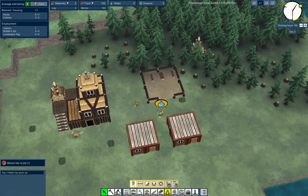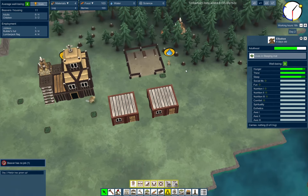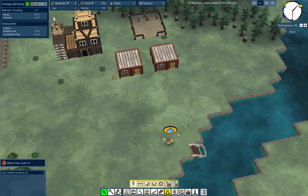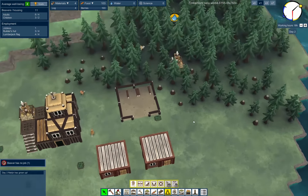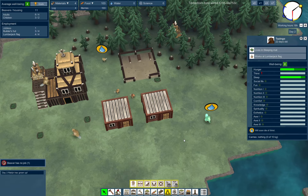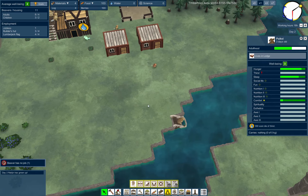We have a water place right down here. Should have built that thirst thing right away. They can even talk Beaver language! What about the little baby? Let him drink first.